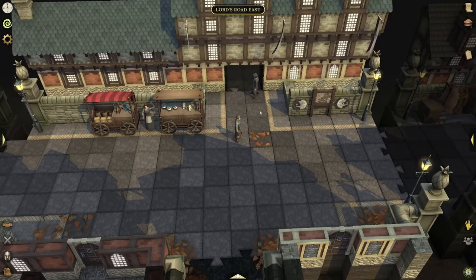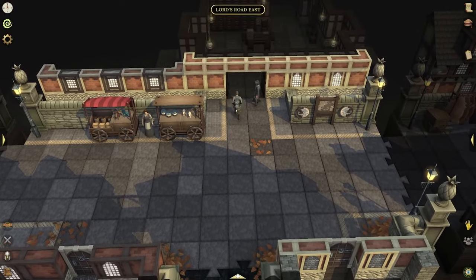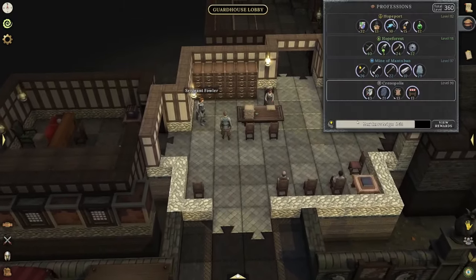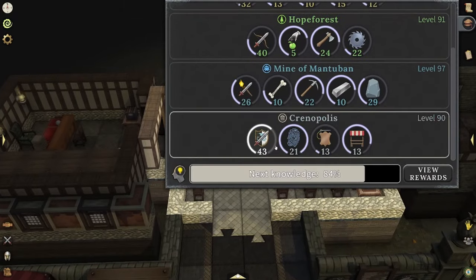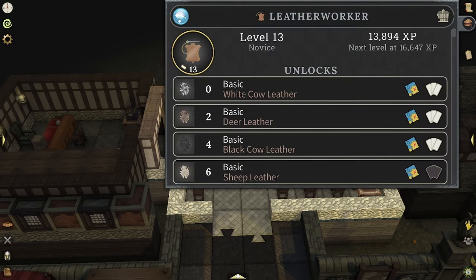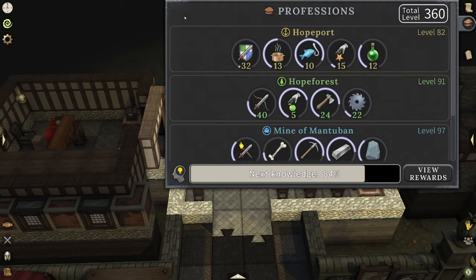Hey everyone, it's Graphic back with another video and today we're going to be talking about my favorite profession in Brighter Shores — the detective profession. In Chronopolis you have four professions: Watchman (the combat one), Detective, Leatherworker, and Merchant.